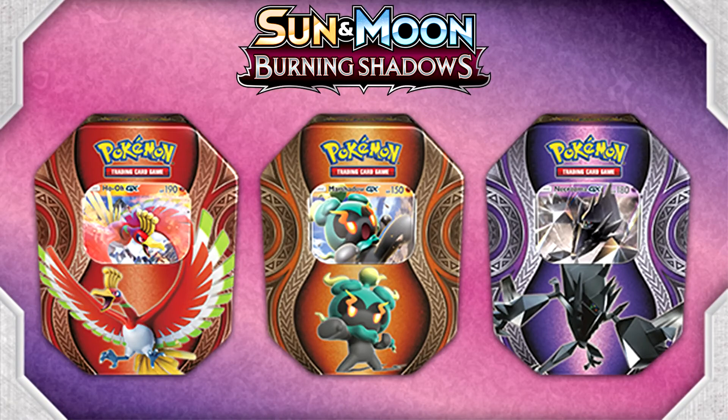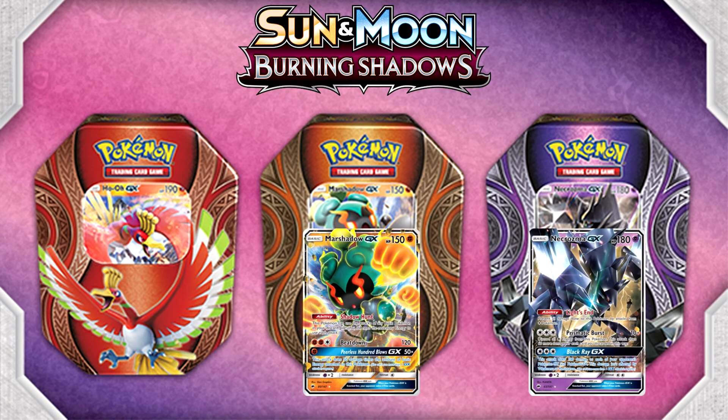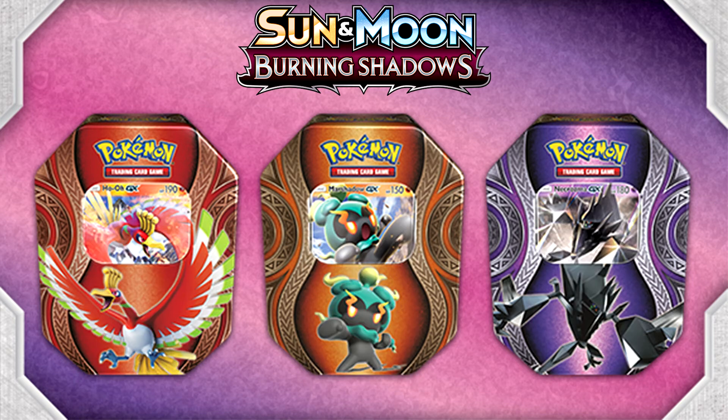The next product is the Mystery Power Tins, which are essentially standard tin boxes never seen before in Japan. It's unique in that instead of the usual two Pokemon like Tapu Koko and Tapu Bulu previously, we have three Pokemon: Marshadow GX, Necrozma GX, and the shiny mascot himself Ho-Oh GX. They come with four booster packs as well as an online TCG code that unlocks not just the GX but also a deck in the online game. They will retail for the normal price of 25 euros at GameStop or similar stores, or 20 euros from me.